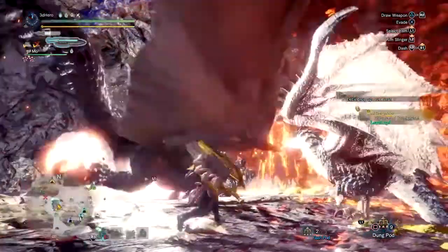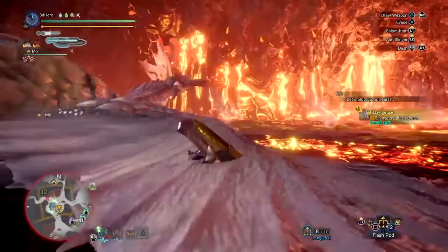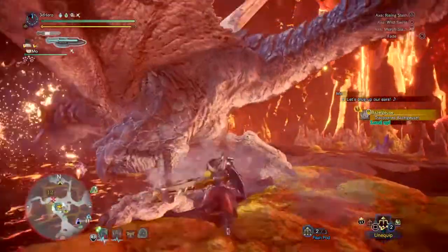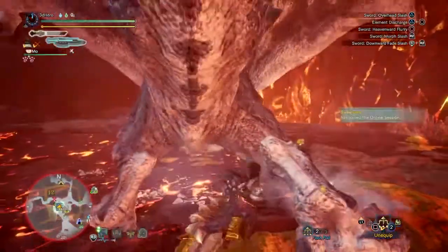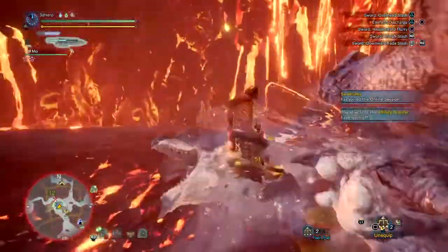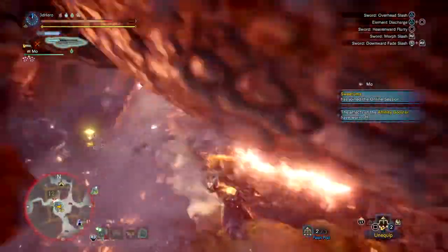Now this weapon can only be gotten from the Colby Talith event, but it's definitely worth getting as it gives you at least around plus 20 in defence, which I find is viable and great for Switch Axes as you will most likely take a lot of damage when being up front against monsters. Of course, you don't have to get this specific weapon — alternatively, the Axe of Demons is available as well, which offers the same stats but no extra defence.